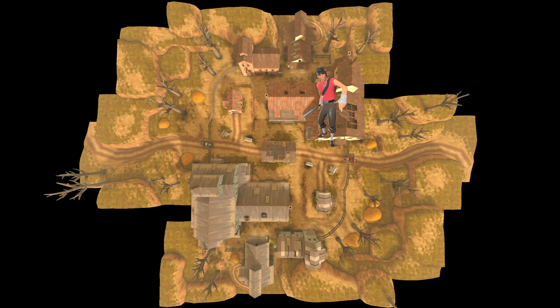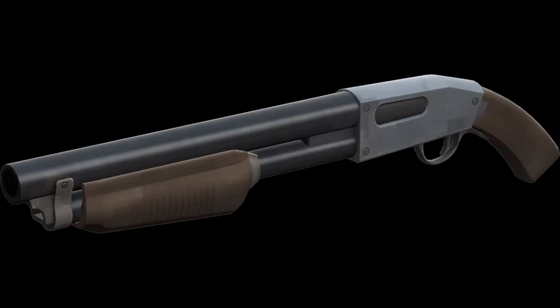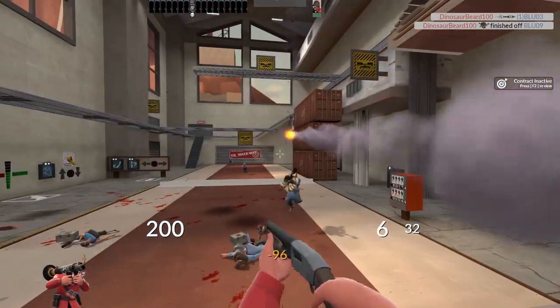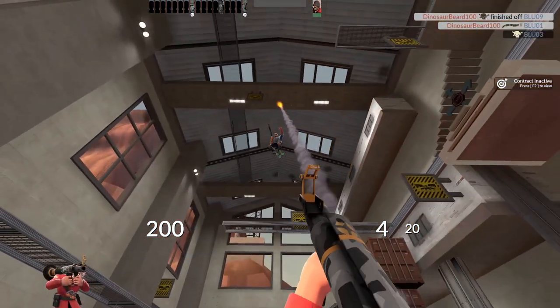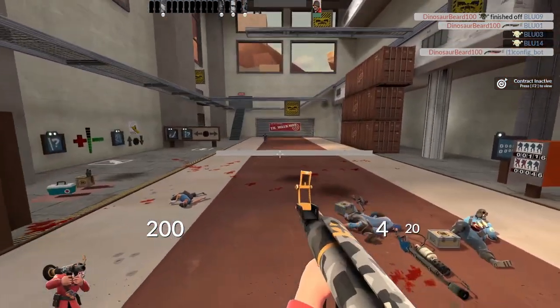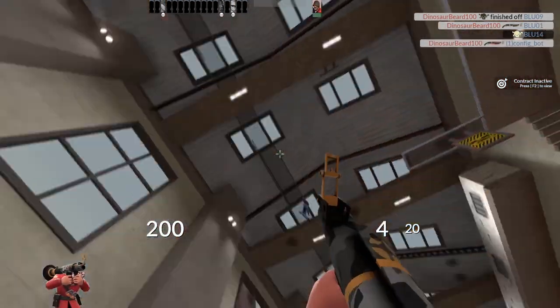Now normally, the scout is the master of flanks, because he has the DPS to control them and the speed to utilize them, while a soldier is pocketed by a medic and fights on the front line. In this situation, a shotgun is the best secondary for the soldier. It gives him an option to deal extra damage by switching weapons instead of reloading his rocket launcher. This is obviously useful if you've just killed an enemy, but another appears shortly after. It can also be applicable if you miss a few rockets and you need to deal that last 50 or so damage.